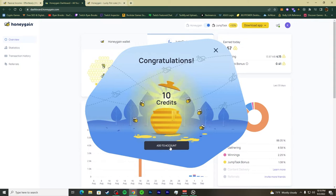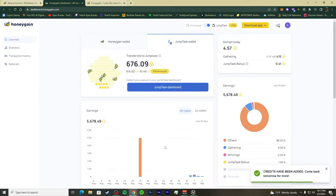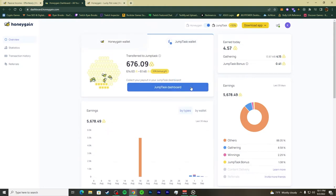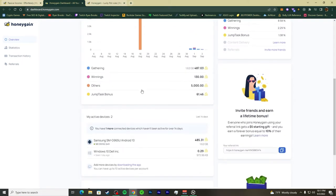Once I press it, I got 10 credits — that's the lowest you can get. 10 credits is pretty much one cent. Whichever mode you're toggled on is where the credits get added, so if you're on JumpTask mode they go there, and if you're on HoneyGain mode they get added to HoneyGain.